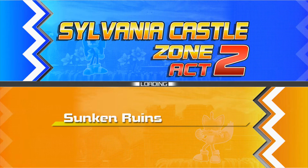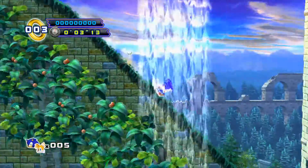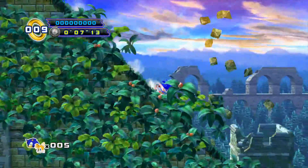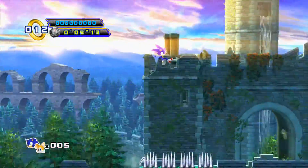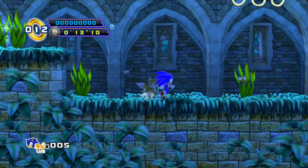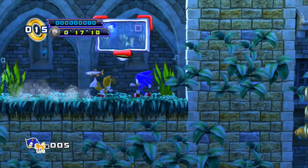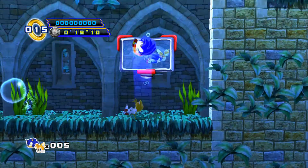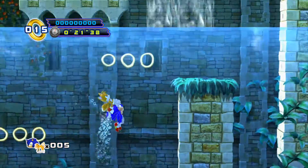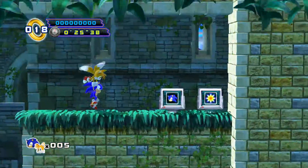So, Sylvania Castle Zone Act 2 — The Sunken Ruins. This is going to be a little bit tricky because it introduces us to Sonic's worst enemy: water. We come down here, we're in water. This is an introduction to a new buddy mechanic — if you jump in water and push square, Tails will turn into a little motorboat and help Sonic traverse through the water.